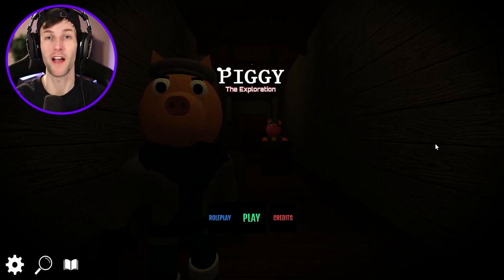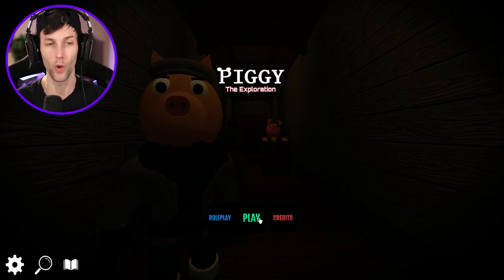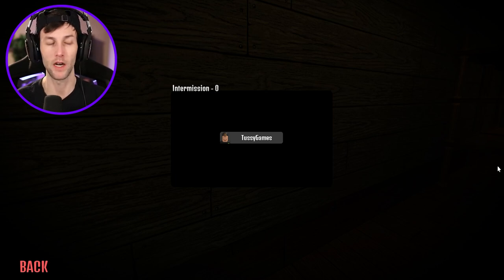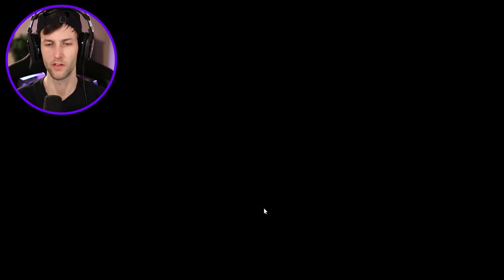Welcome back to another Roblox video. Today we are going to be playing Piggy: The Exploration once again because we're almost done with this game - probably going to finish it in this video. The last video we did chapters 9 and 10, the subway and the tunnels. Subway was super easy, tunnels was kind of hard, but now we are going to Chapter 11: The Outpost.